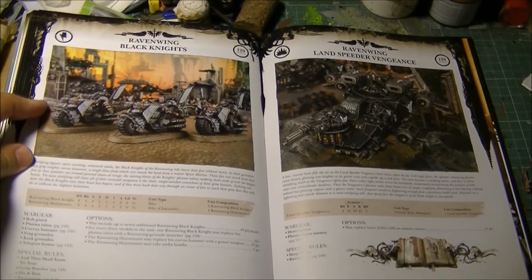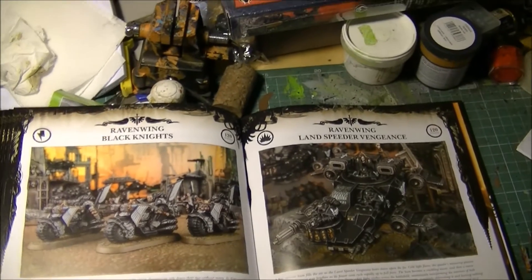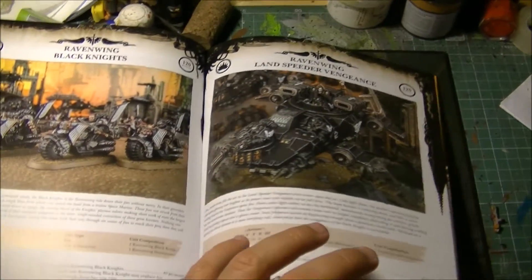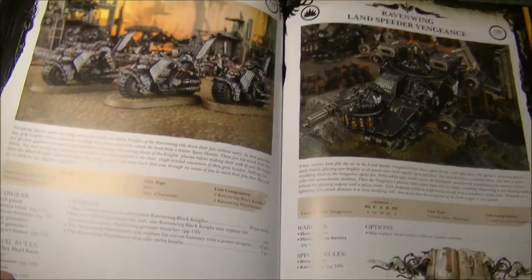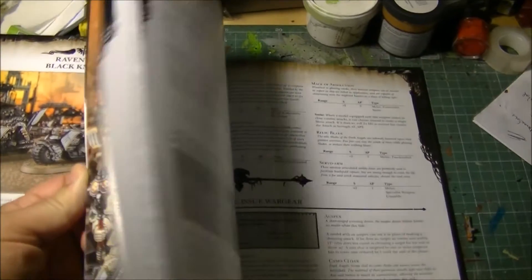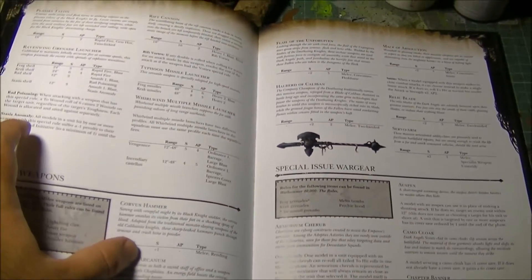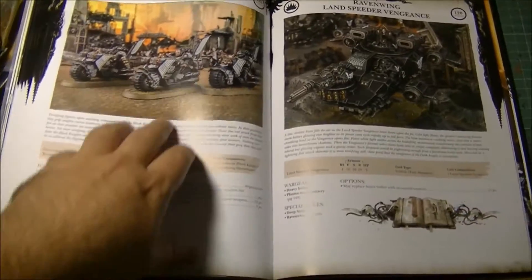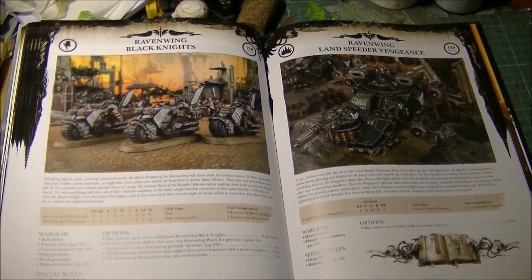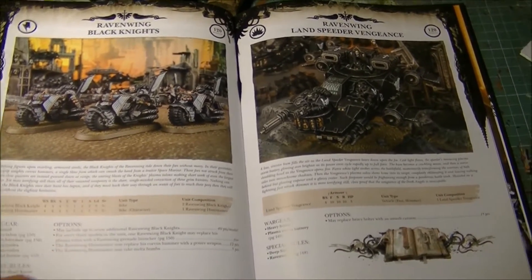We also have the Ravenwing Black Knights — if you want plasma, here are your plasma guys. They are really a shooting unit. They have the Corvus Hammer: Strength +1, Melee, Rending. They also have Hit and Run, so you can disengage. If you have plasma you want to use the plasma, and you don't want to be engaged in close combat. Since this plasma is short range, maybe you shoot the plasma and finish the fight with the Corvus Hammer. If you get stuck in close combat, you can do Hit and Run and get out. Remember you have to roll four or less to escape combat.